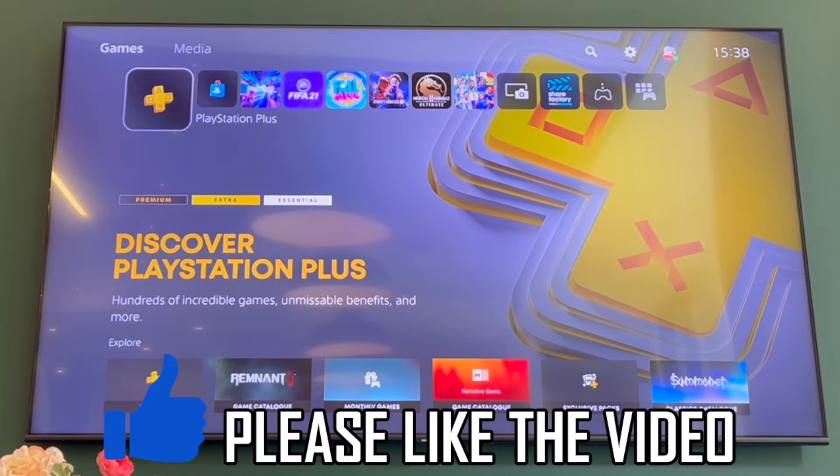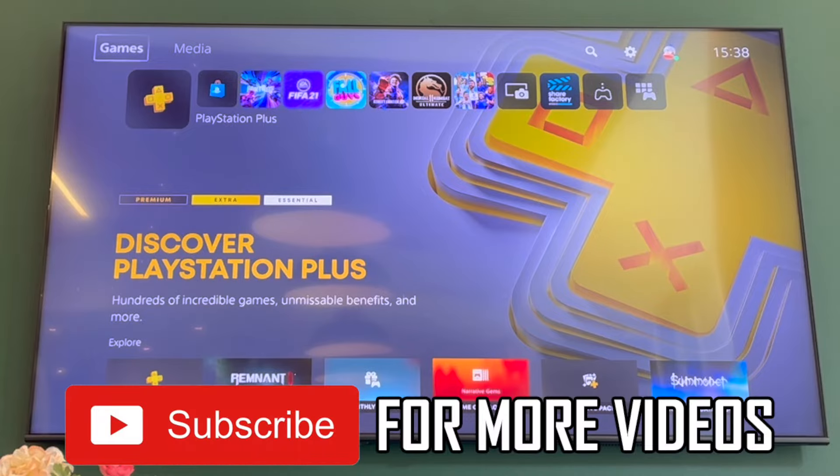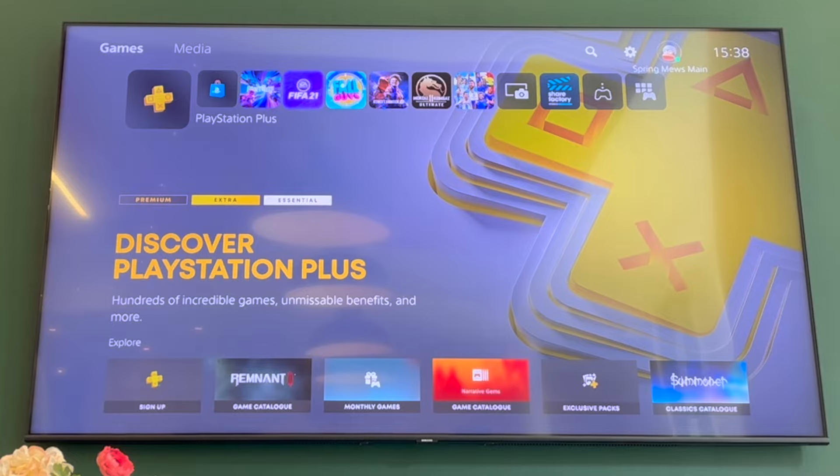To add friends on PS5, from the home screen of your PlayStation 5 console, press up on the d-pad or the left stick, then scroll along until you see your profile at the top right and click X on that.